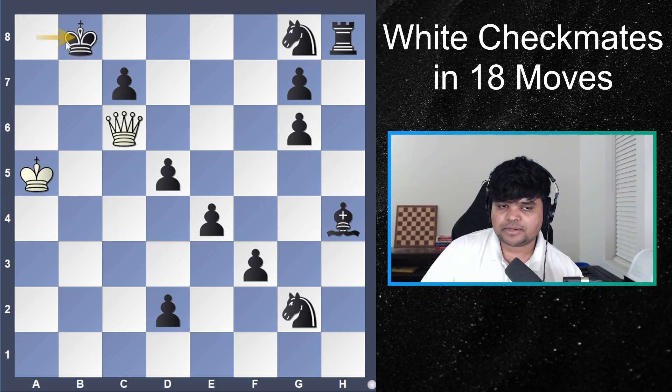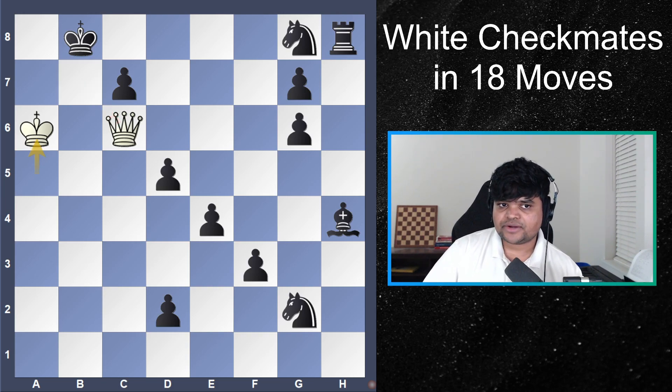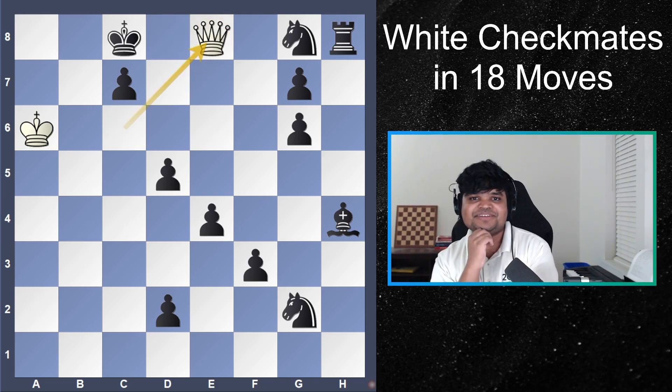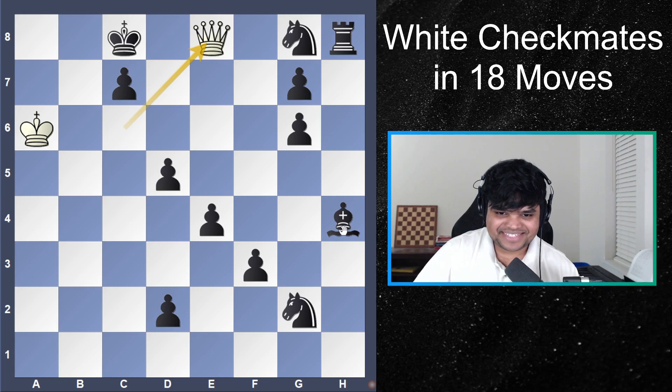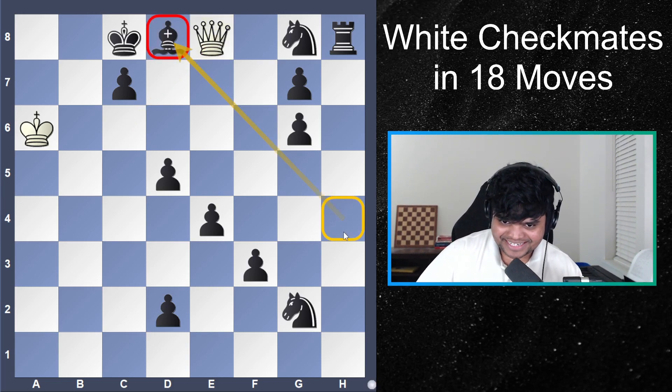Queen c6 — it's a good sign if black only has one move to keep the game going. Now we don't have any good checks, so the move that threatens checkmate is king a6. We have to find the best move for black: run, block, or take are the common three ways to defend. King c8 seems forced.